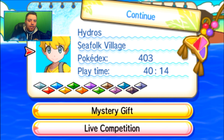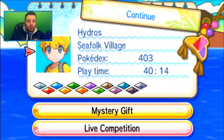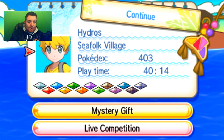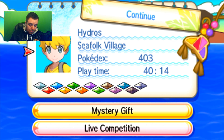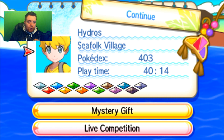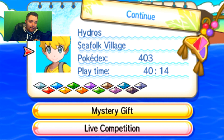Depending on which version you redeem your code in determines how Zygarde comes through. I'm playing Ultra Sun and Ultra Moon today. These codes do work for both Sun and Moon and Ultra Sun and Ultra Moon — sadly not X and Y, and sadly not ORAS either.